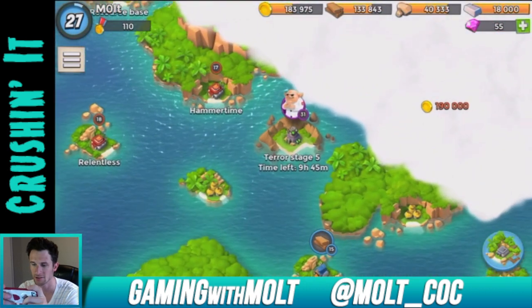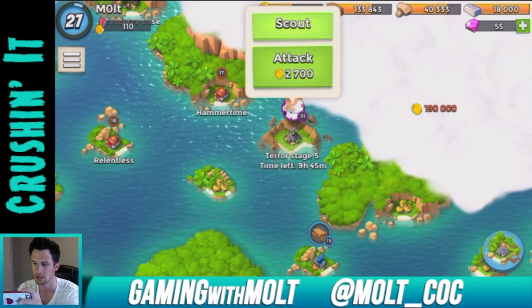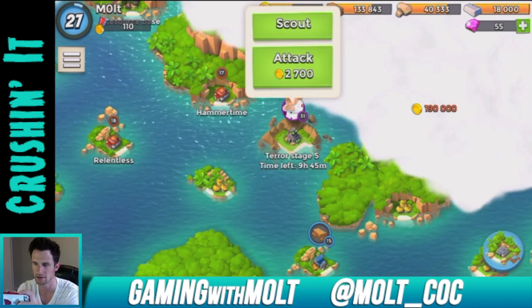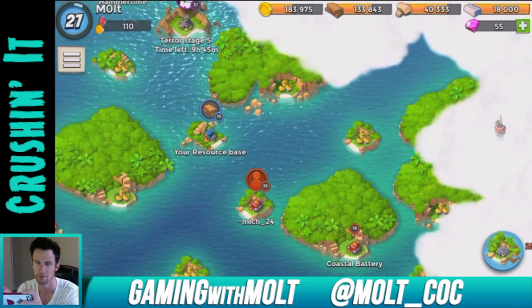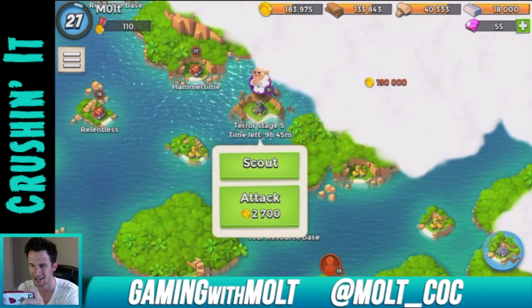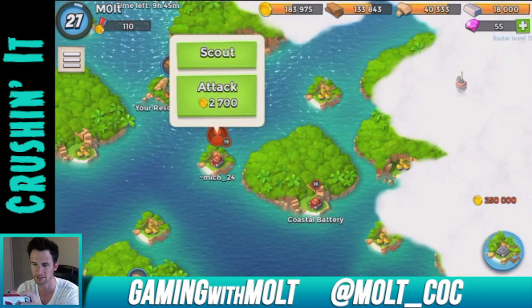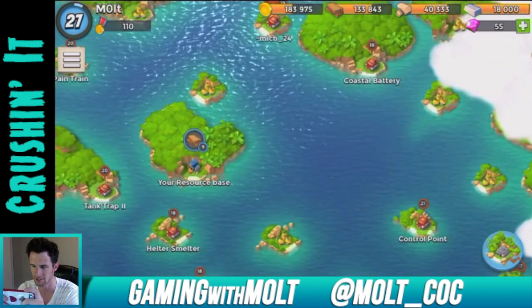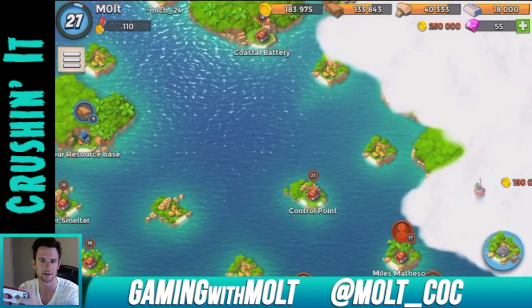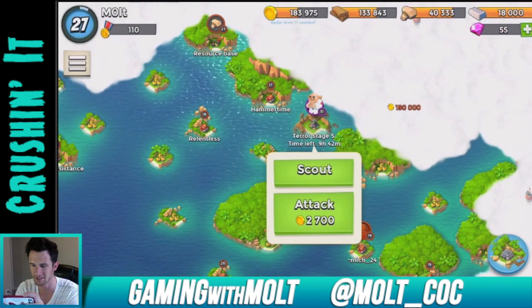We can go to Dr. Terror — this is stage five, I've already done a couple of them. I'm trying to scout it right now but it's not working. Come on. All right, that's not working, and we cannot scout something else either. Let me go ahead and reset the game and then see what we can do. Okay, I reset it, let's see if this works now.